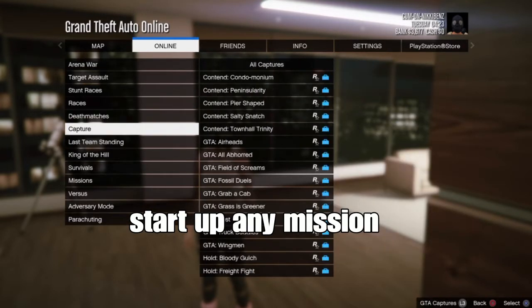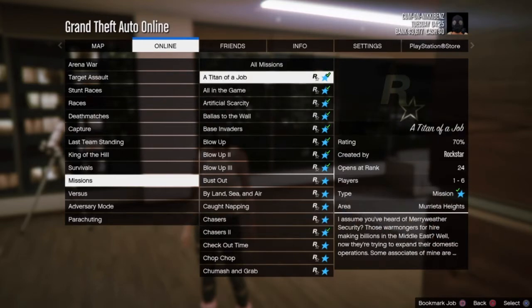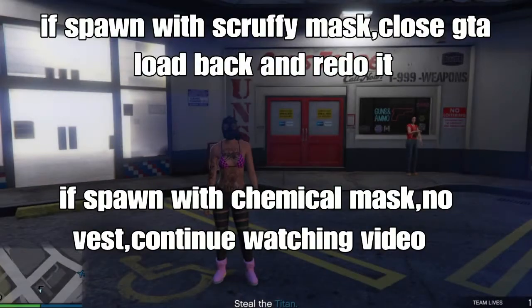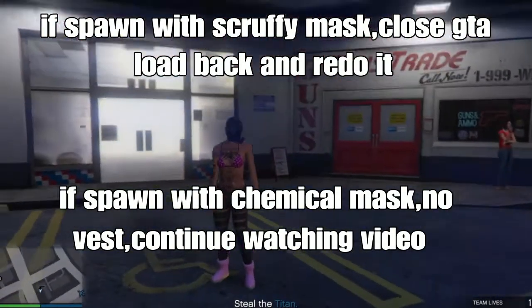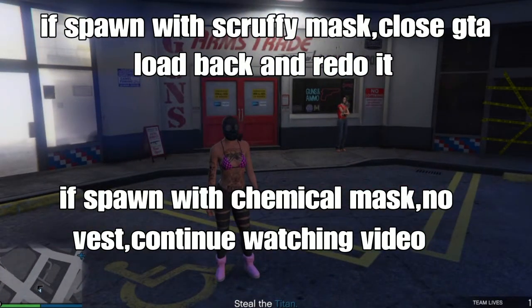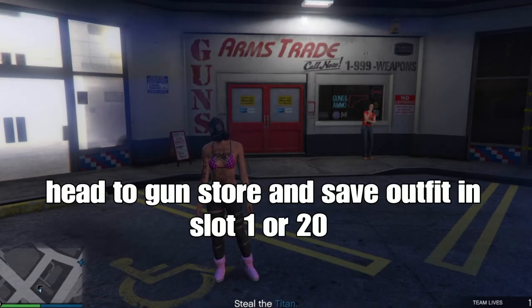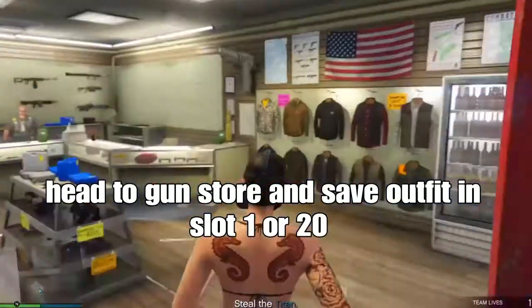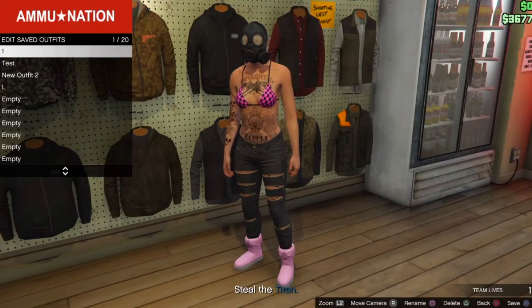From there go to online jobs, play jobs, and go down to missions. Start up any mission of your choice. If you spawn with a scruffy mask, close your application, log back on, and redo the outfit. If you spawn with a chemical mask with no vest, continue to watch the video — like me, I spawned with a chemical mask with no vest. Head to the clone store and set your outfit in slot 1 or slot 20.